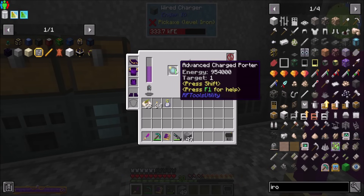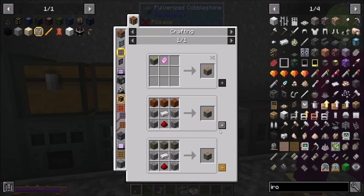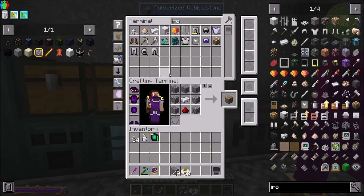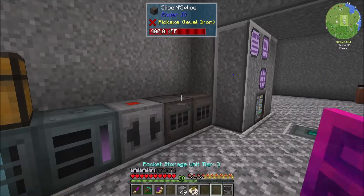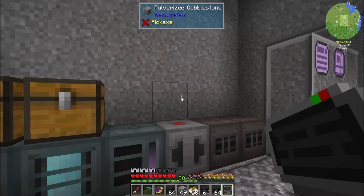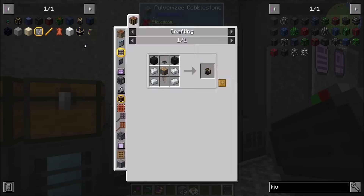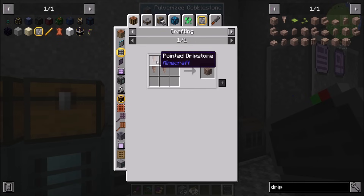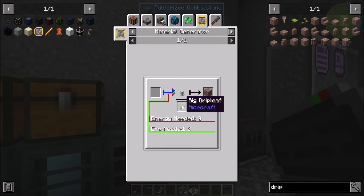Let's see what we can make. The extractor — we're going to need some pistons, oh boy, and a pointed dripstone, oh boy! And Kibby — I don't have any Kibby. Wait, Kibby might be in here — it is! I do have Kibby, nice. And then I need a fluid or item port. That's how we get an extractor. Now, where am I going to find dripstone?